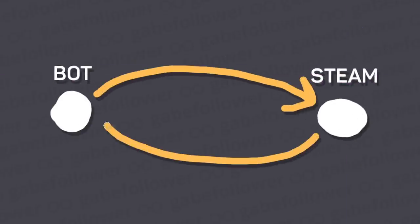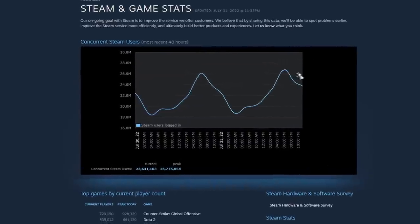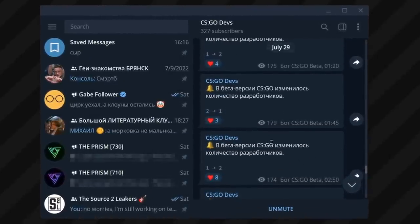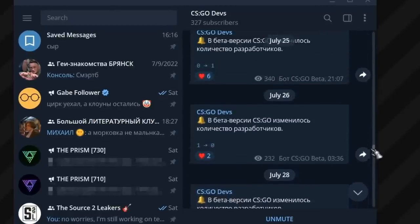Once every few seconds the script sends a request to Steam servers and gets an answer which contains information about the number of people using the beta branch of CSGO for developers, or just app ID 710 right now. This tracking works exactly the same way as the official online counter from Steam. However, the only information we could use to speculate on is the actual number of developers being online at a certain moment in time.